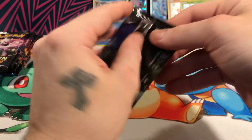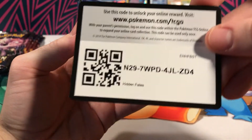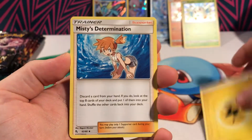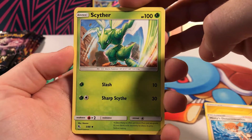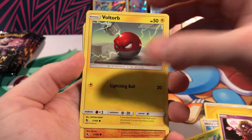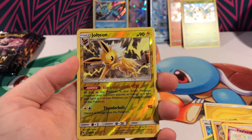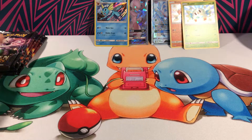On to the Mewtwo pack. This box is looking very promising so far. I really don't think that the Great Ball collection boxes are worth it, to be honest. The Ultra Balls — oh yeah. Misty, Scyther, one of my old favorites and a really cool artwork. Like I was saying, I think the Ultra Ball collection boxes have better pulls than the Great Ball. Comment below if you disagree. Jolteon Reverse Holo — another one of my favorites. And a Kangaskhan.